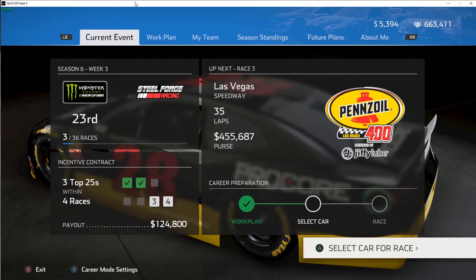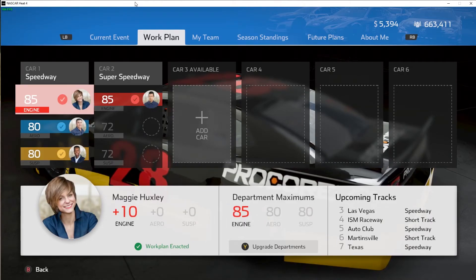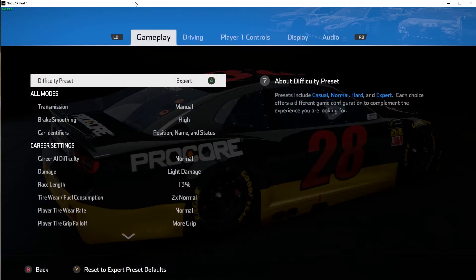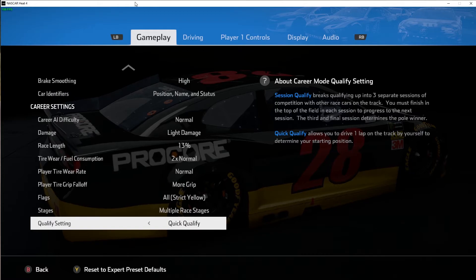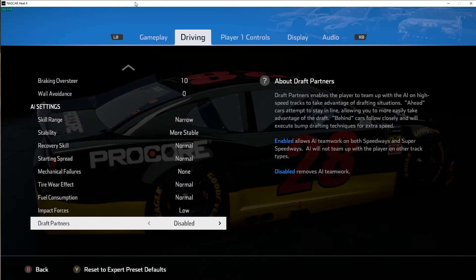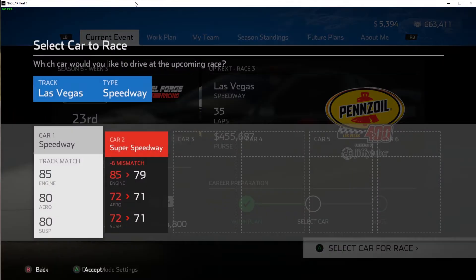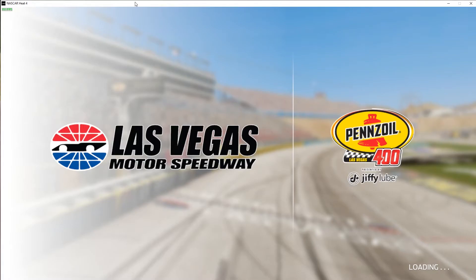Welcome back to the Cup Series. We're going to continue our journey today in our first season. We have an 85, 80, and 80 overall car, and we're going to Vegas. Hopefully this car can put us in a decent position. I've got the difficulty set to normal, more grip for the tires so I'm equal with the AI. Skill range is going to be narrow so the leader doesn't win by 5 seconds, and draft partners are disabled because it's not a super speedway track. Let's head to Vegas and see if we can get a decent finishing position.